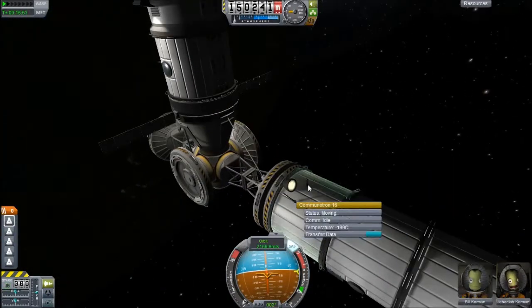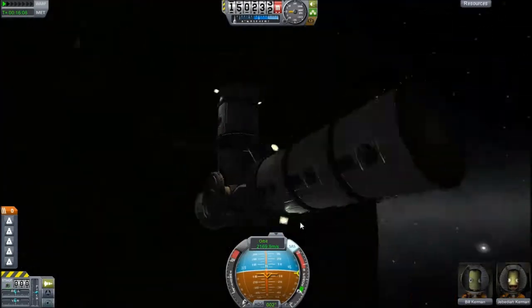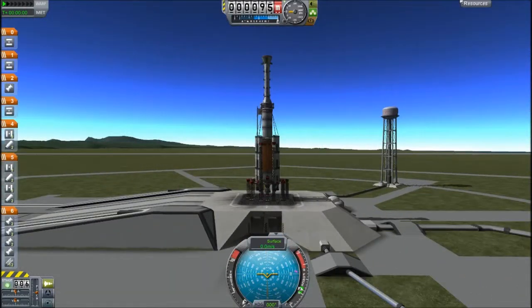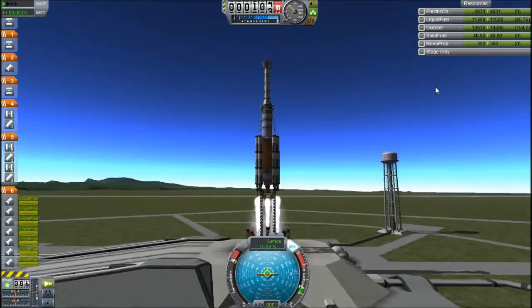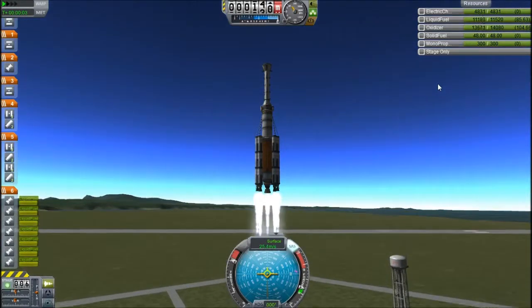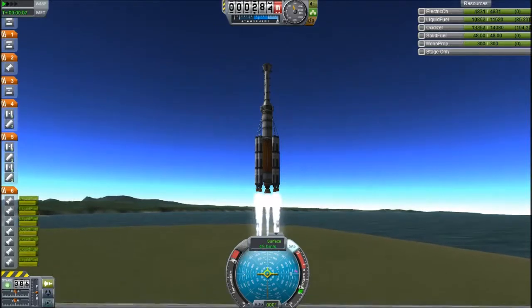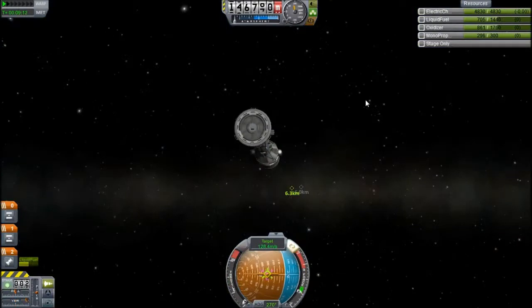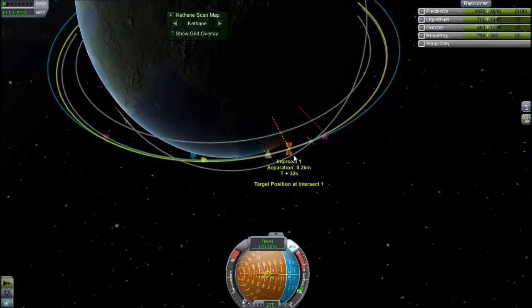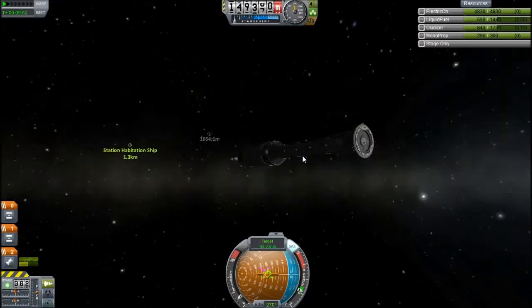I'm putting the tug in a slightly lower orbit so it doesn't hit my station — although technically at some point it would, but I'll use the magic of the game to get rid of it. The habitation has a little bit of communication. The same launch vehicle is now launching the power rig — I think this is the solar panels and such.